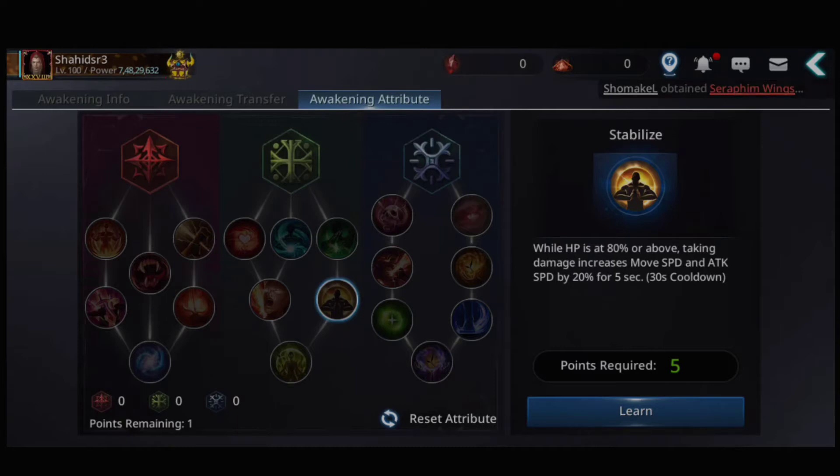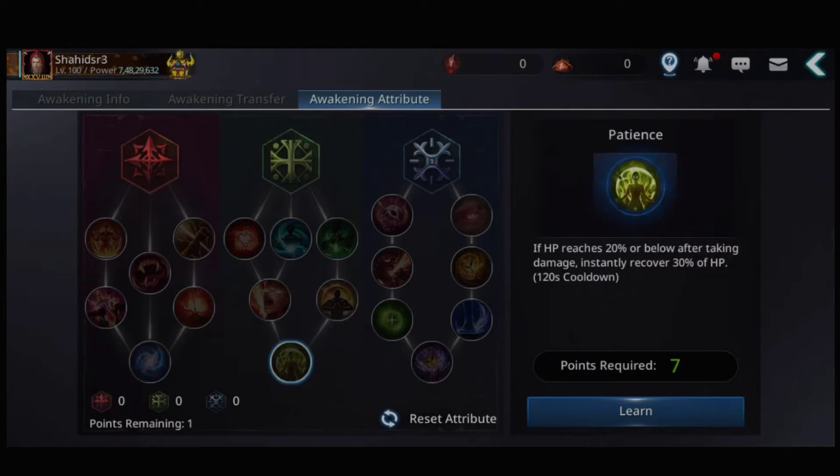That's good, guys — cooldown is 30 seconds. And lastly, if HP reaches 20 percent or below after taking damage, instantly recover 30 percent of max HP. This one is very good, guys.